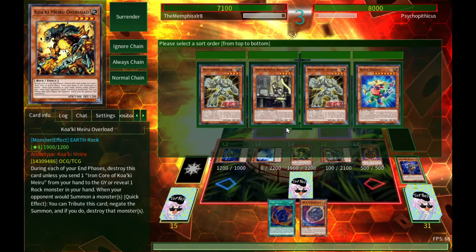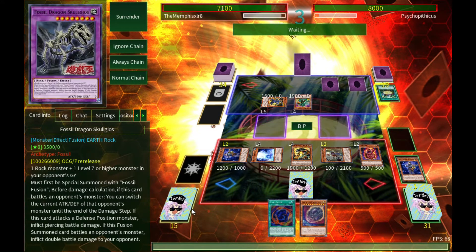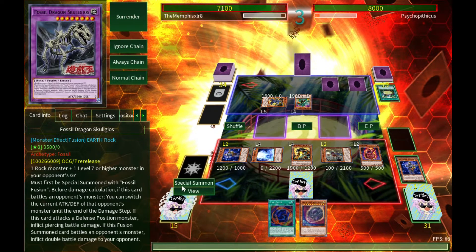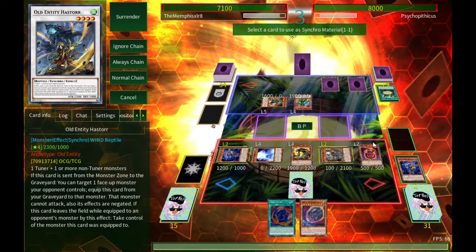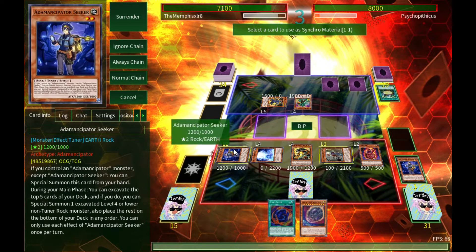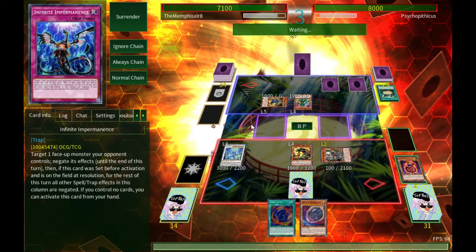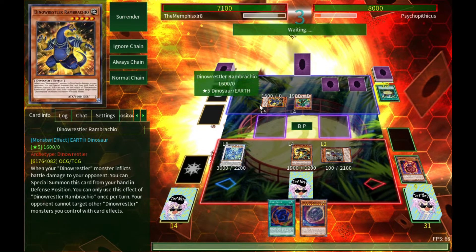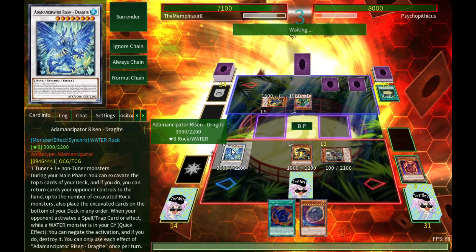This deck is very consistent at doing this sort of thing. Do you have Nibiru? You have to tell me if you have Nibiru — that is the law. Let's attempt Dragite first just in case we're up against some Nibiru action. I mean, who wants to stop me? I'm trying to do things, man.